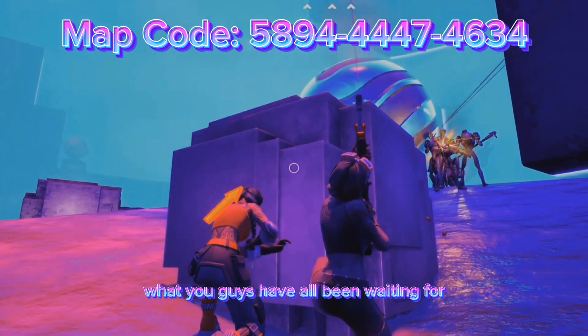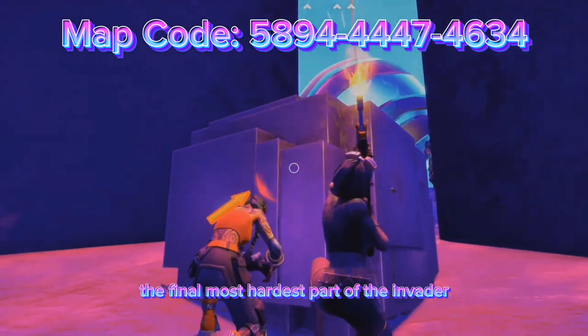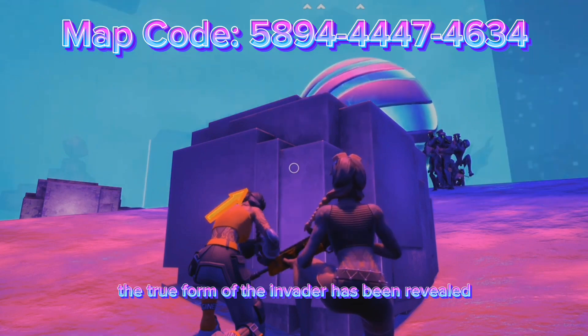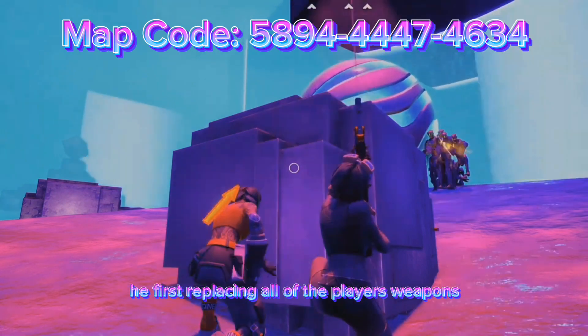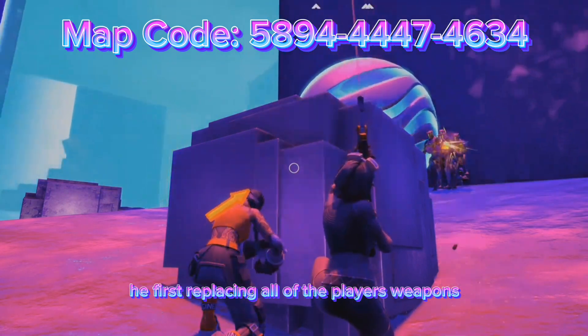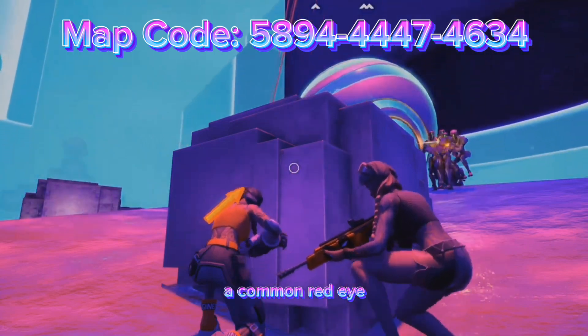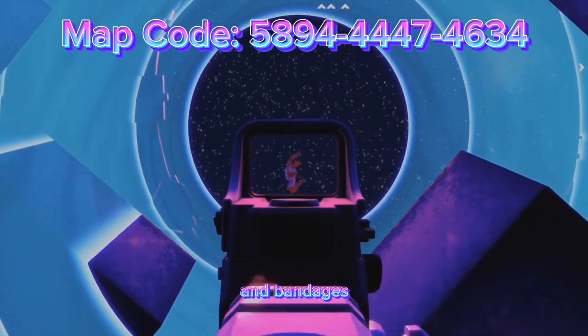Now this is it — what you've all been waiting for. The final and hardest part of the invader. The true form of the invader has been revealed as he uses as much power as he physically can. He replaces all of the players' weapons with a common Heavy Shotgun, a common Red Eye, a common Blink Mag SMG, and bandages. Good luck!